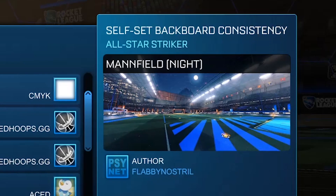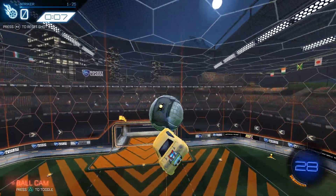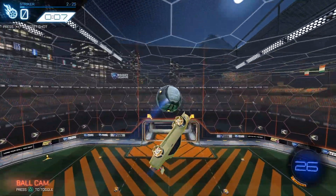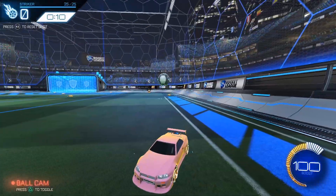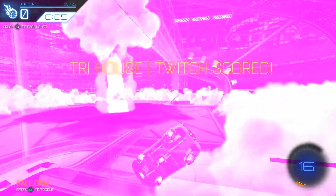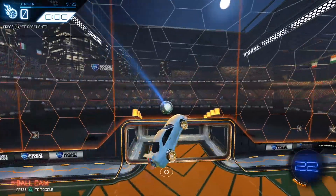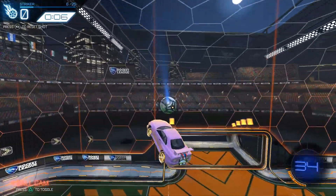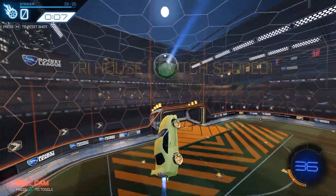Moving on to 'Self-Set Backboard Consistency,' also known as double touches. I know I said I wasn't gonna give you training packs that just train one specific mechanic, but this pack teaches far more than just double touches. If you got through that aerial shots pack earlier, you already have all the mechanical ability you need to hit double touches. Working on double touches inherently teaches you to follow through your shots and not to waste forward momentum — meaning if you're moving in the direction of the opponent's net, make it productive even after your first touch. Be thinking about what's next: if your first touch was off, can you make it to a good position? Can you get that second touch to a spot where the defender can't make the save? Do you even have enough boost to follow up with the double touch?